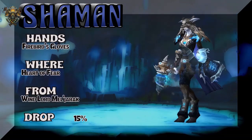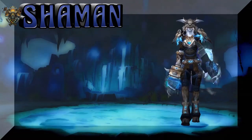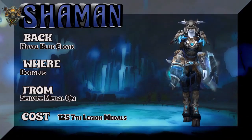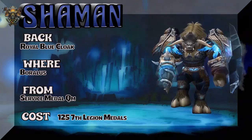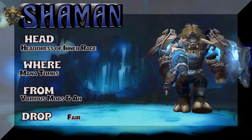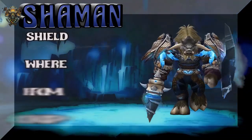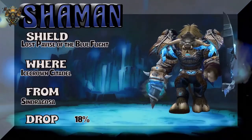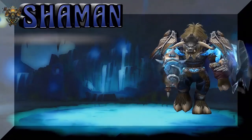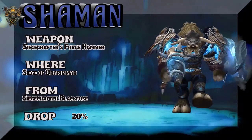The Hands are Firebird's Gloves, which are part of the same tier set as the Shoulders. Windlord Meljaric is the boss. The Cape is Alliance only, but there's a ton of blue substitutes you can pick. Got a Tauren with the Headdress of Inner Rage from Manitoubs — various mobs, just kill them all or buy it on the Auction House. The Shield is straight out of Icecrown Citadel — Sindragosa is the boss, 18% drop rate for that icy-looking shield. And the weapon is from Siege of Orgrimmar.